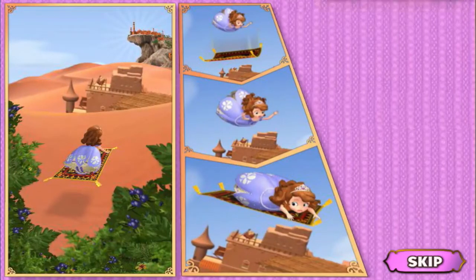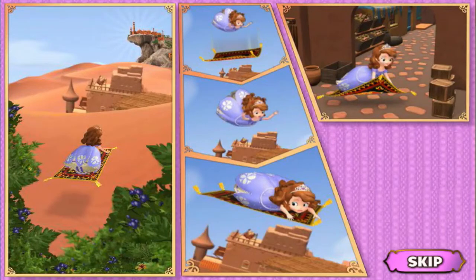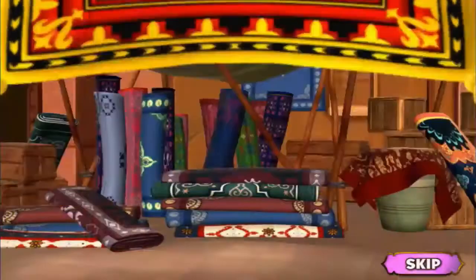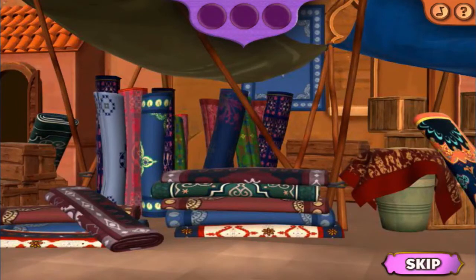Or not! Time for a stop! The carpet has brought Sophia to the marketplace before heading to the party. Uh-oh! Where is he going? Sophia's flying carpet is hiding somewhere here in the marketplace. Look! There he is! Help Sophia catch her flying carpet by tagging it three times.